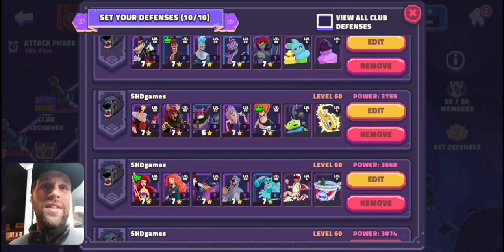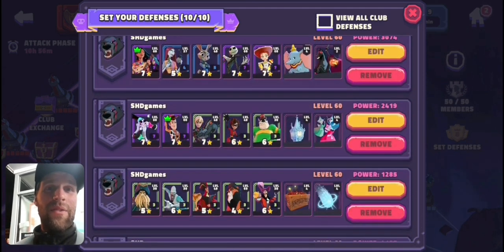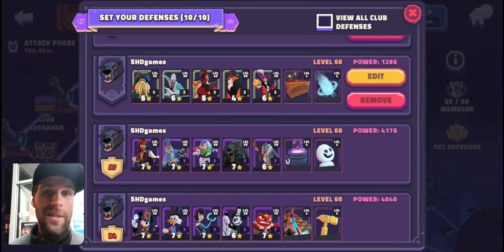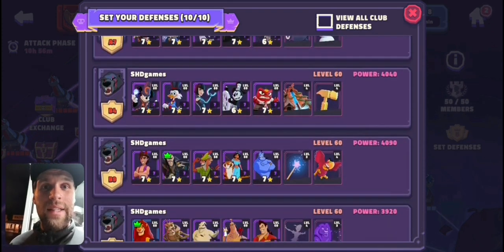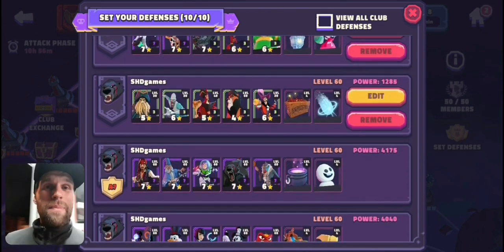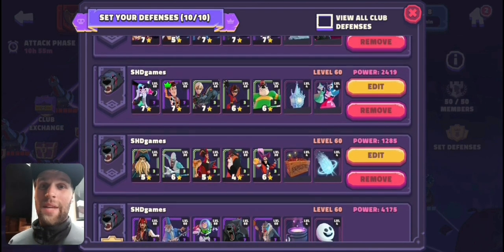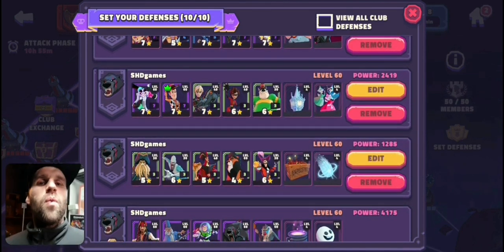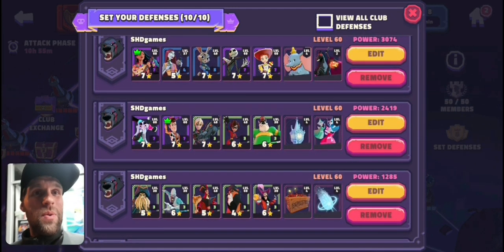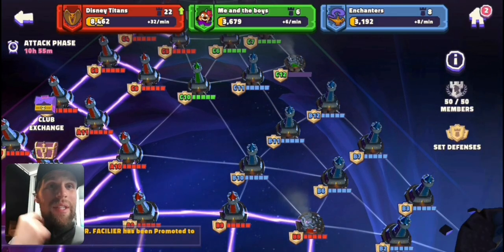These are my defences set. You can go in and edit, remove, change them up as much as you want. The ones down at the very bottom I cannot edit because they have been placed in the tower — it shows that this one's at A7, B4, B9, C1. Once they've been placed in the tower, you can no longer edit them. But everybody in the club should be setting their own defences. Whatever the strategy is, try and have as many defences as possible, but also have some strong ones that are going to be difficult for the opponents to try and get through.